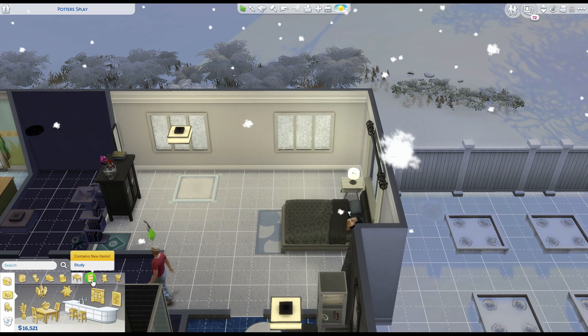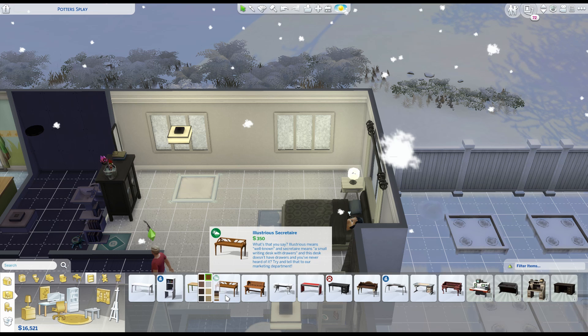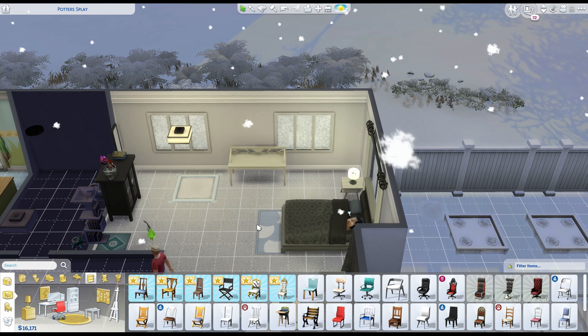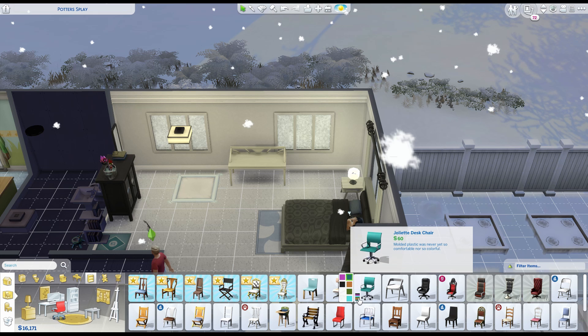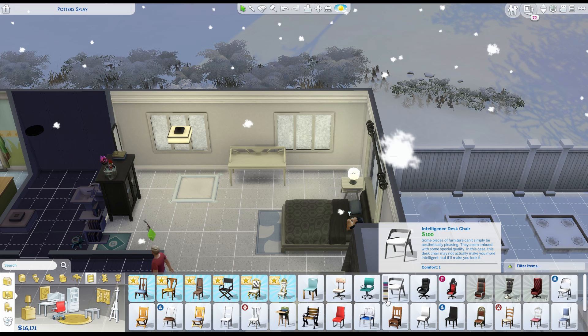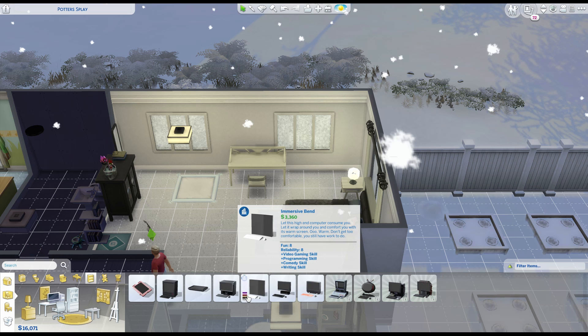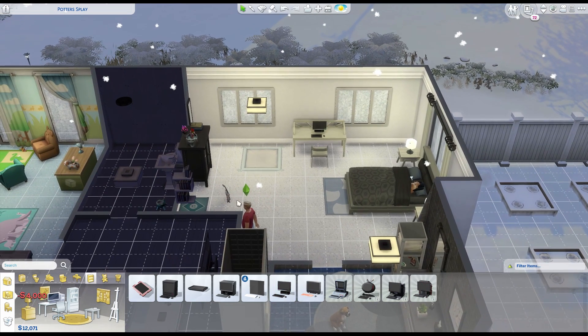So we're going to buy a computer so we can adopt another puppers. Let's go to the study and find a desk. I really like this one — it came with the Seasons expansion, indicated by the cloud and sun icon. We'll throw it in the bedroom since that's where we have room. Then we'll get a computer chair and a computer — we have enough money for something a little more pricey.